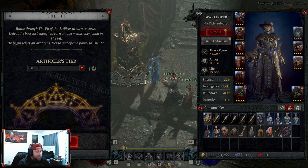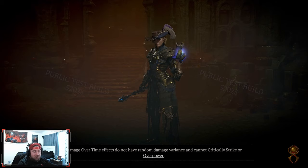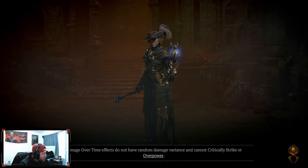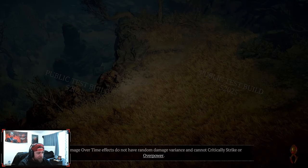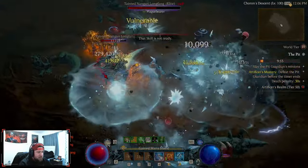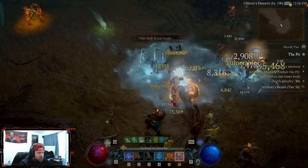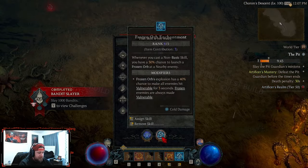Let's get into the bread and butter and do a tier 50 so you can see how the build plays out. It's very simple - you cast conjurations, spam them all the time, and then launch Frozen Orbs. We do these in about two to three minutes at this level which is nuts. You're literally just going to drop your conjurations and blast.